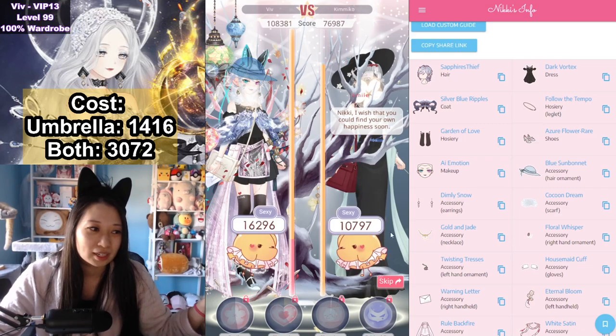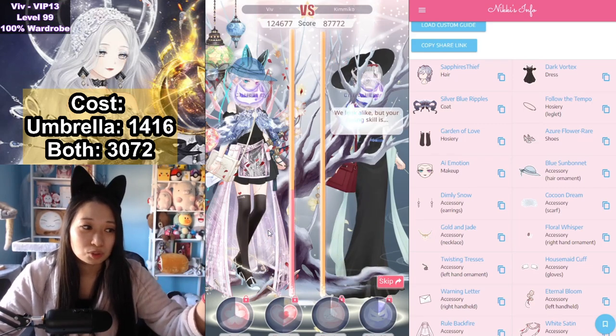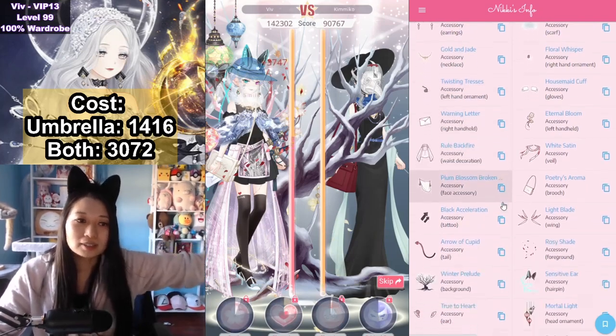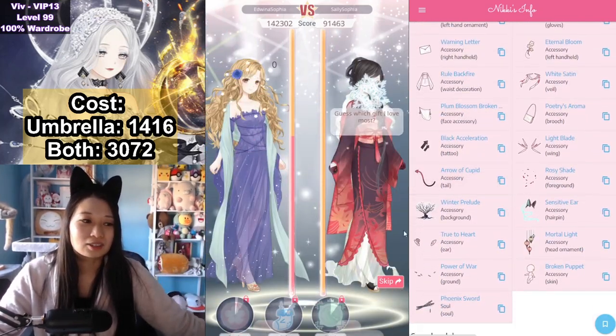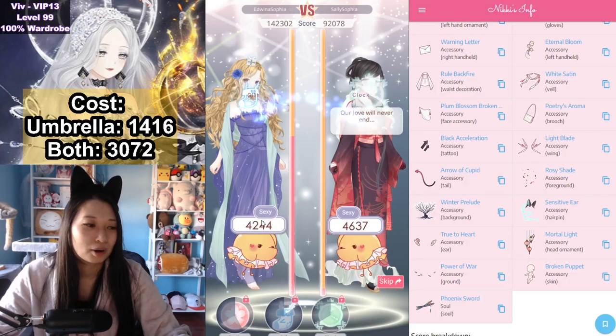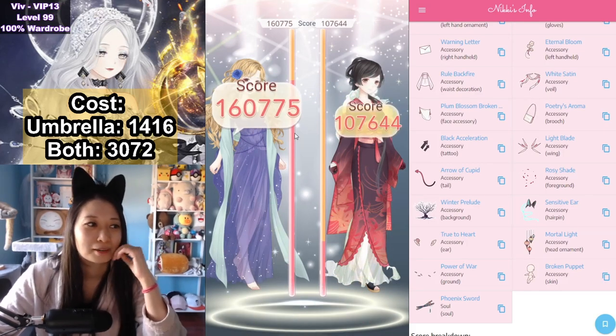Cool, yeah, it's a low attribute score — that's whatever. Sexy, a medium score, nice. And we have a medium score at cute too. This is how you do it, not that zero score. Oh, poo-poo, like my partner here. Okay, let's just skip. What an embarrassing partner.